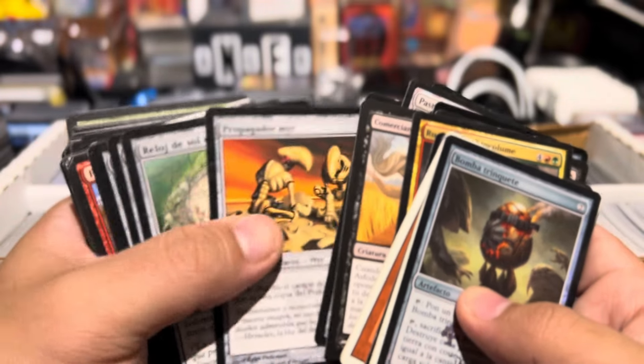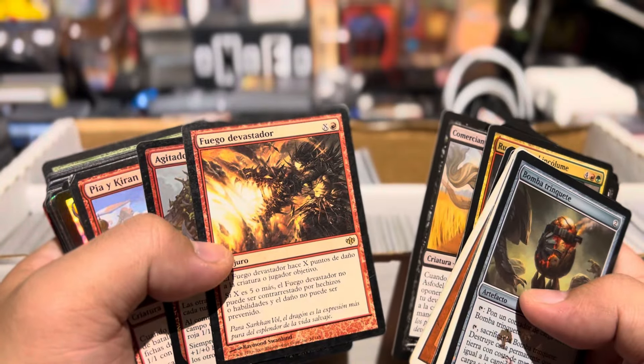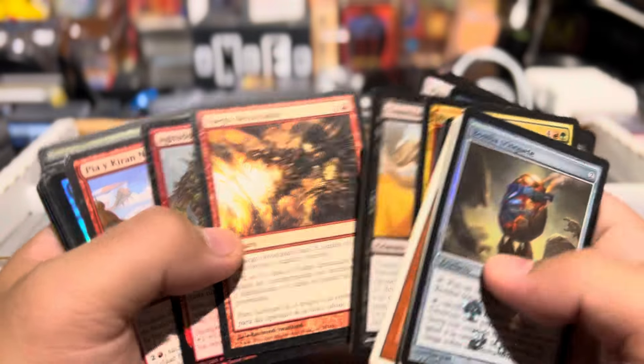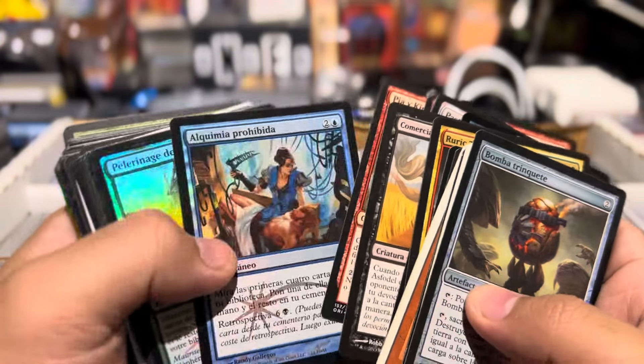Blight Herder, Pentavus — some are recognizable. But even then you'll have to look it up. What is this — Banefire? Fuego Devastator. Look at that. So you're gonna have to Google it, show it to other new players, you know.